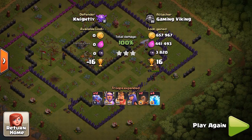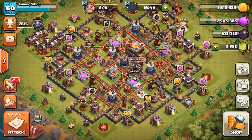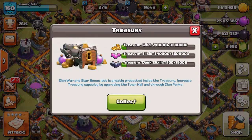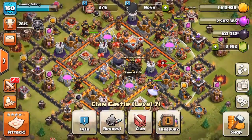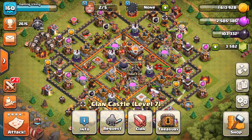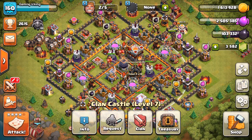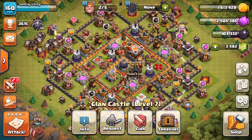There we go — three stars! Look how much loot we got, and that's not including the star bonus either. That's an insane amount of loot — more than one million loot in just one raid! I thought we could upgrade one of our walls, but no — one wall costs three million and we only have about 200,000 in our clan castle, so that's not going to be enough. But guys, this is it for today's video — I'll see you next time!